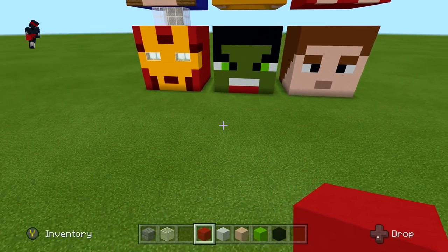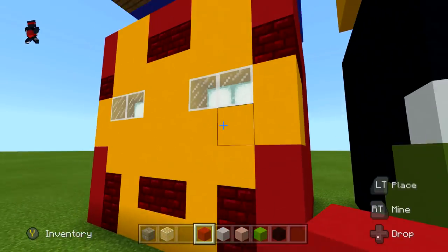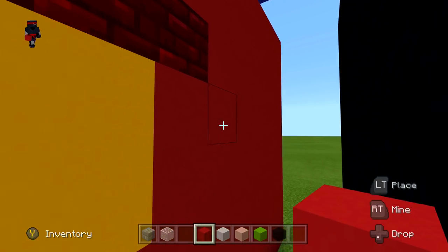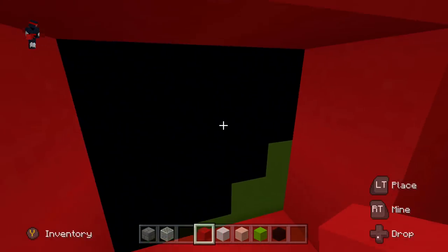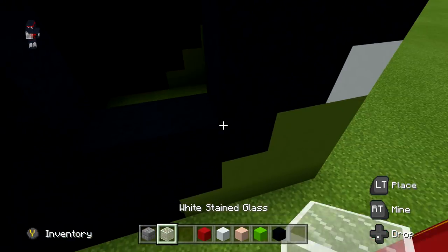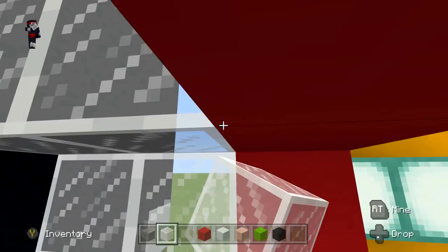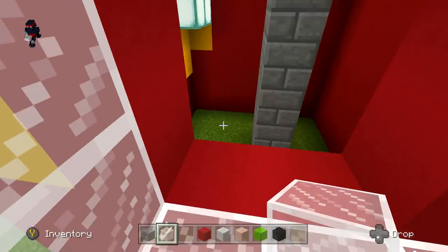For the side panel connectors, same method — find your center blocks (fourth and fifth), go back five, and open a hole through. Then take the white stained glass and fill in a perfect square all the way around the portal as your walkway between the two apartments. You can basically have all your friends living in the same world, each inside their favorite Avenger.